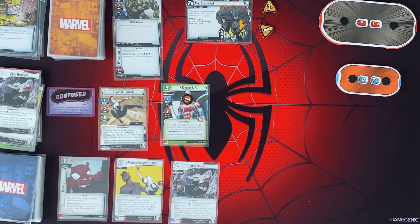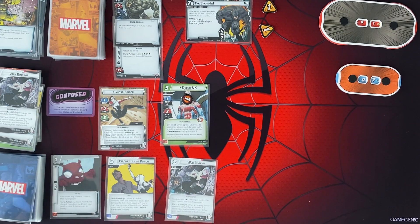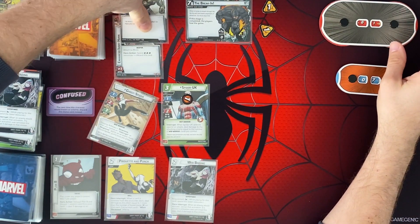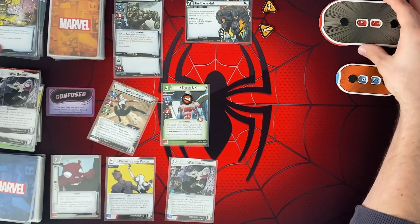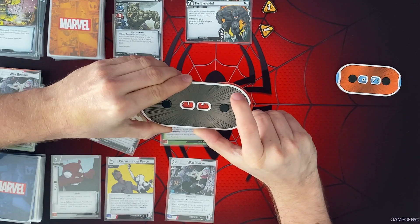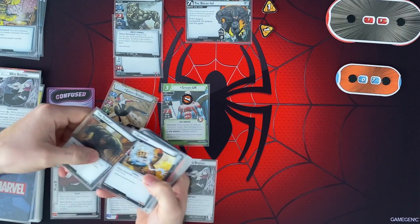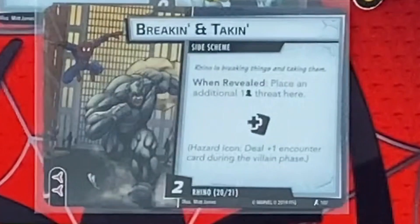And it's our turn again. We can save these two cards for Web Binding again for next turn. I say we just go ahead and go right into phase 2. So we're going to attack for 2. That's going to knock Rhino out. We're going to take a second phase — he's going to have 15 hit points there. And then when that happens, we search the encounter deck and discard pile for the breaking and taking side scheme.